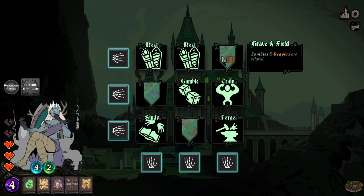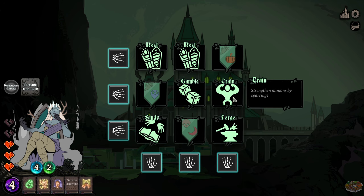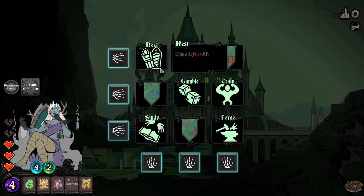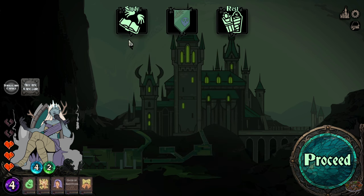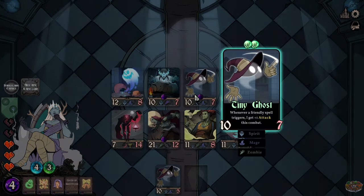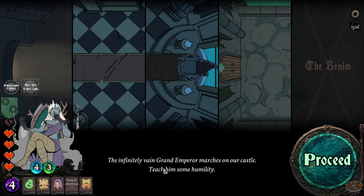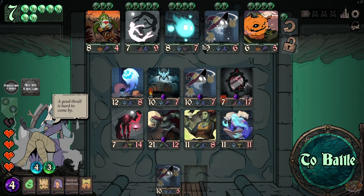Zombies and reapers are related. Zombies and spirits are related — that's actually perfect for me. Oh my — one life remaining too, just in case. The Vein Grand Emperor marches to the castle — I need to teach him humility. Cool!